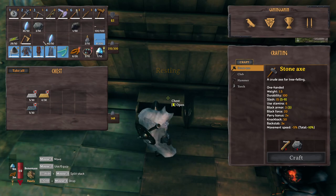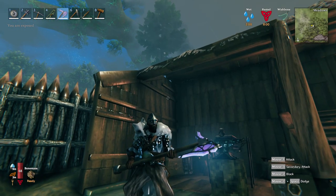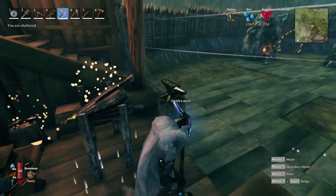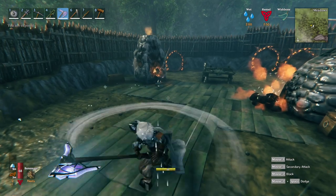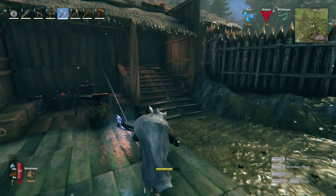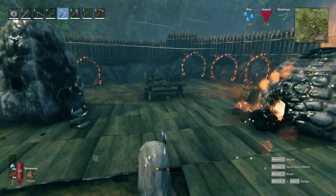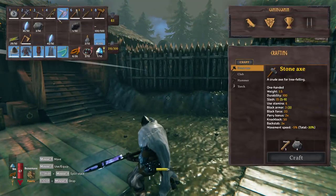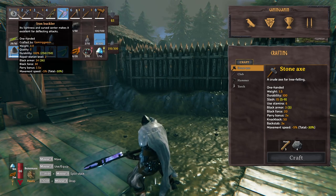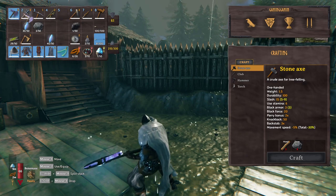Let's see how it looks — yeah, that looks so cool and it's probably even glowing in the dark. Let's check the movesets: normal attack, and the special attack is a forward poke which can be useful for enemies out of reach. We can block as well — block armor 40 and block force 80. That's way better than my current shield; I don't need my shield anymore, at least for now.